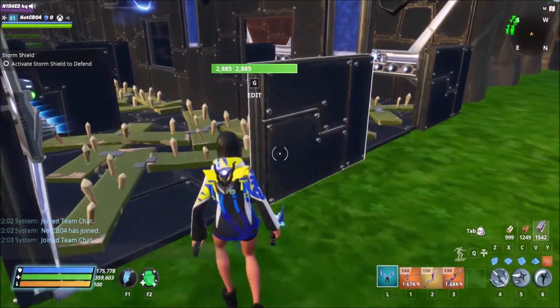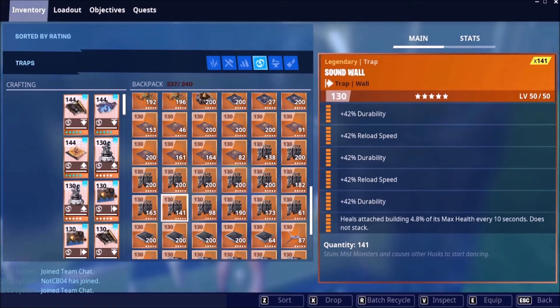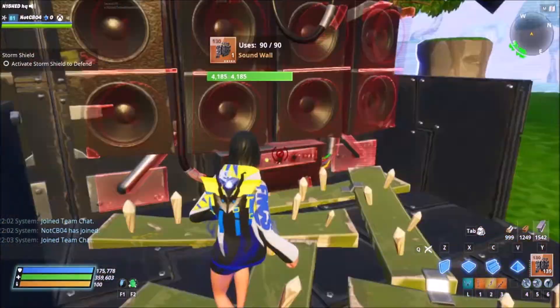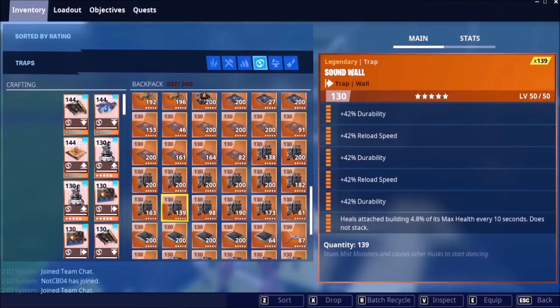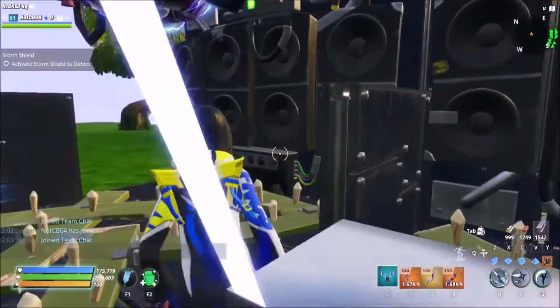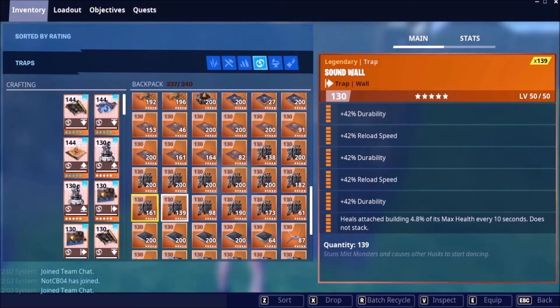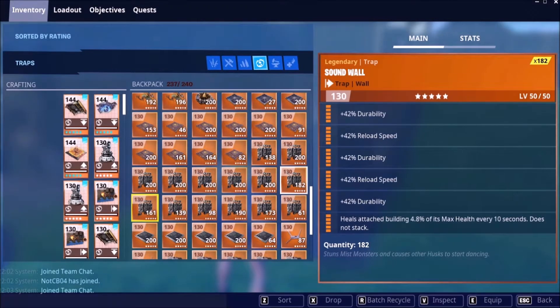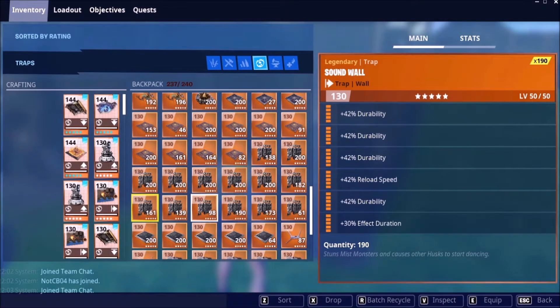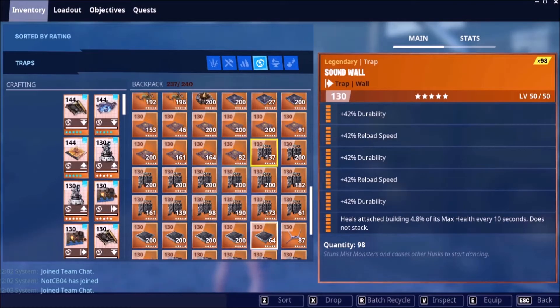So we're going to get double the damage — impact is probably the wrong word to use there. We're going to put double reload speed and heal on this side, and on this side we're going to put double impact and increase on these two. Then we'll put the heal — we can even go effect duration. We've got double reload speed, durability, and effect duration on that one.